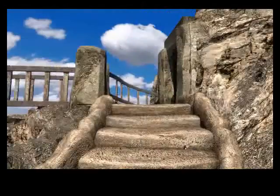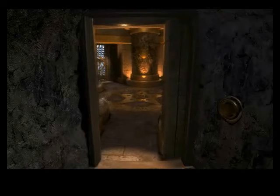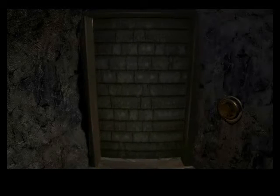So how about that button? What happens when we push the button? All kinds of machinery starts working, and... look at that! The room is rotating. Yes, this is the rotating room puzzle - the first major puzzle in Riven.